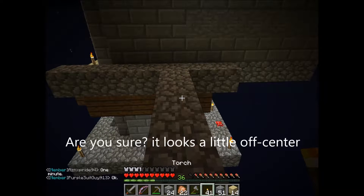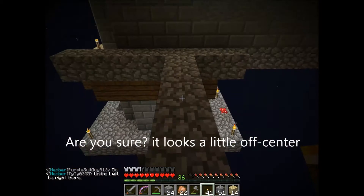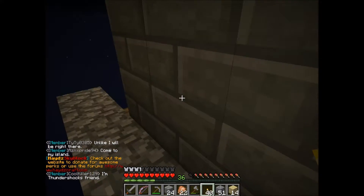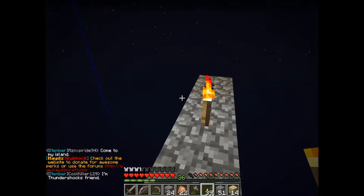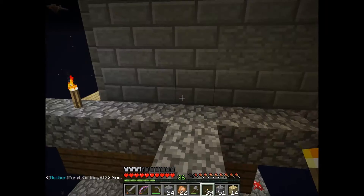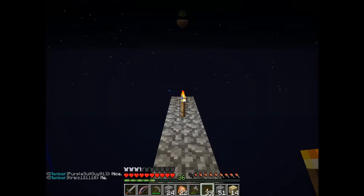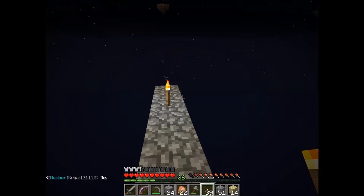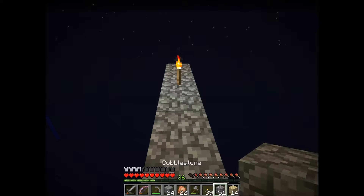Now, anytime you guys are building something like this, you gotta be careful not to let mobs spawn up here, because they will shoot you with arrows and explode you off of your creations, and then you fall down and lose all the stuff that you've been gathering forever. So just make sure to keep some torches with you, drop them every now and again. If you get 25 blocks away from a dark block, mobs can spawn on it. It just pays to go ahead and light it up.